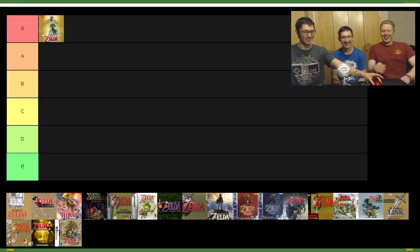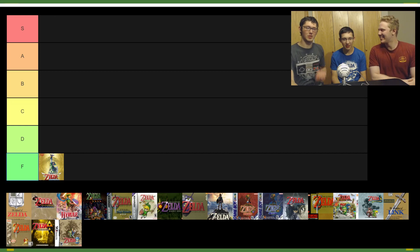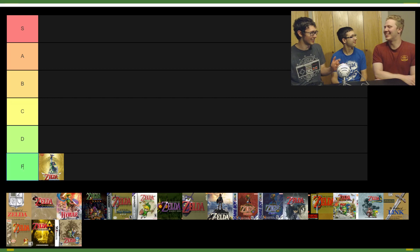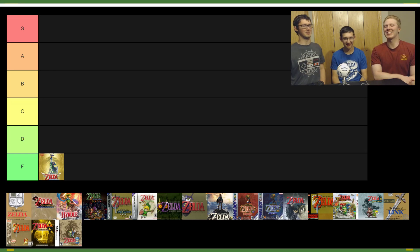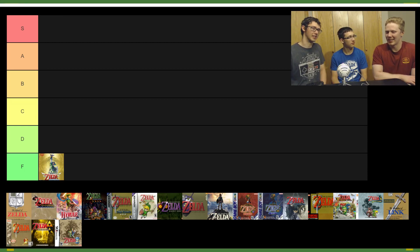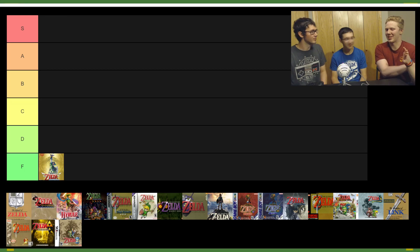Alright, well in that case we might as well just move it. So we already have F tier — this game has so many glaring issues in terms of just being a Zelda game that it deserves to be at the bottom. I know Matthew, you may not agree, you think it should be D, but Nick and I are going to go F. It's not set up for exploration, not set up for the fundamentals of a good Zelda game. It's like a Pichu — it does dungeons better than Wind Waker and Twilight Princess, but not exploration.